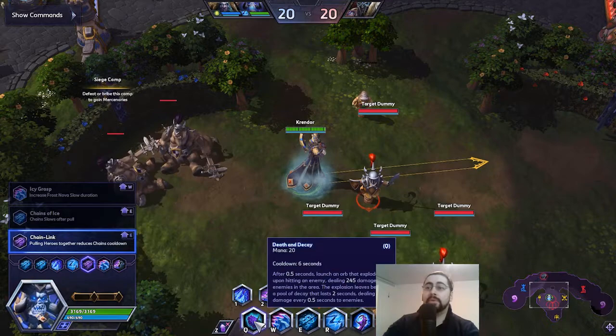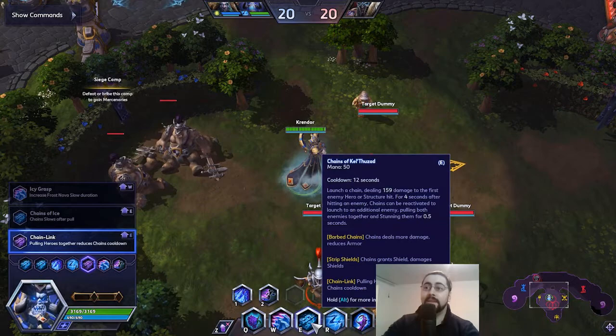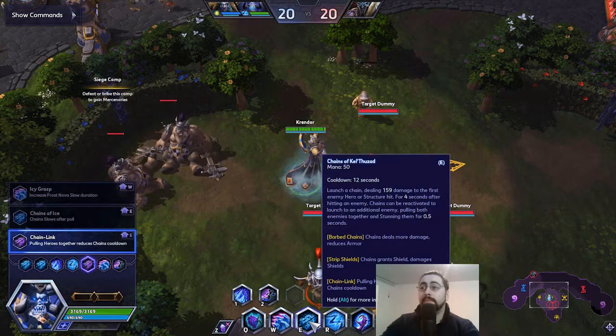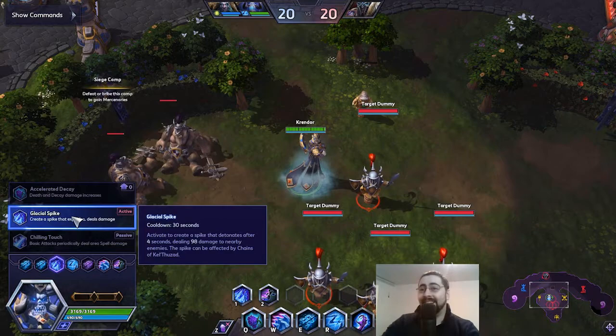Technically, K is a spammable ability and it's not as important to save as chains. My K cooldown is 10 seconds while chains is 12, but we will always wait for chains first. We need chains first, then we need the combo — but we'll get to that later.